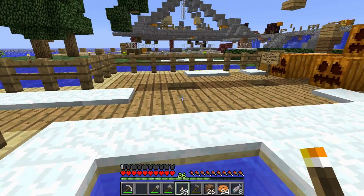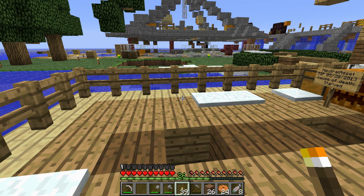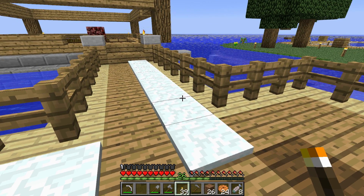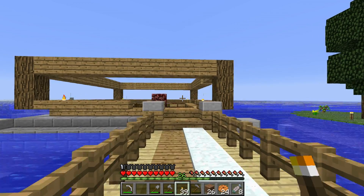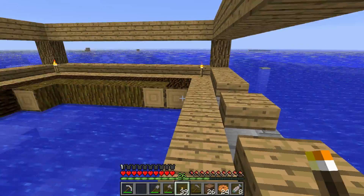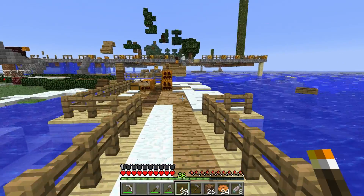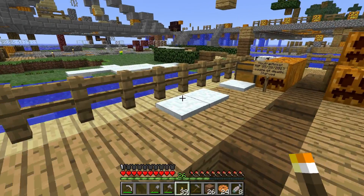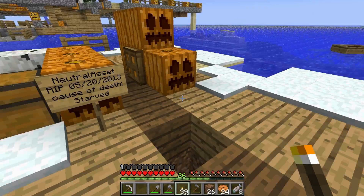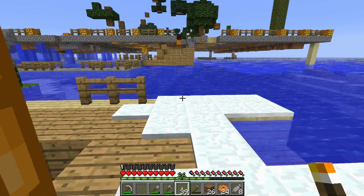I can't use pumpkins for food because I have no chickens — unless I have chickens too. Let's just see what's going on out here. Snow. Is this a snow biome? This is ocean — how do they have snow? What's this, a hot tub? Pumpkins. Starved to death next to a pile of pumpkins — well I can believe that, considering pumpkins are no good without eggs.